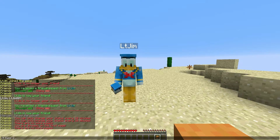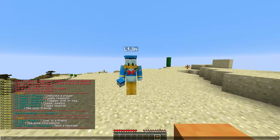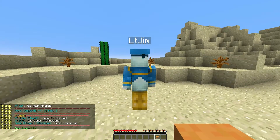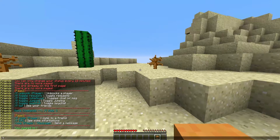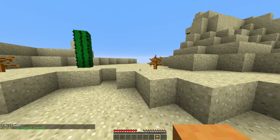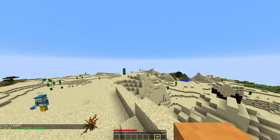Let's have a quick look at the commands. If we do /f jump and then my other account we will teleport to him. If we do /f toggle followed by jumping - that will toggle on and off whether you want to allow jumping, or you can use the GUI.